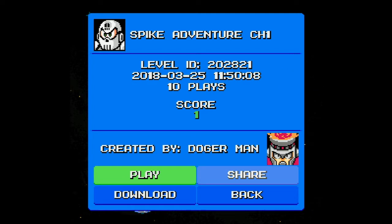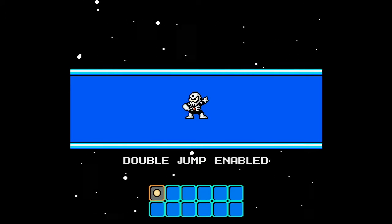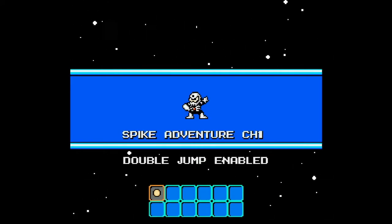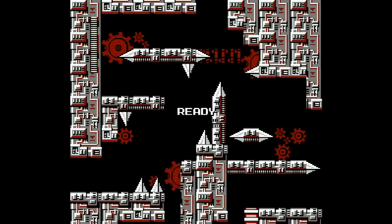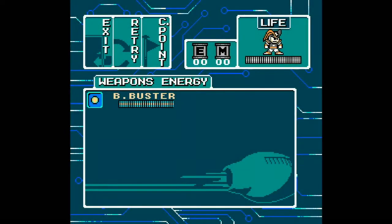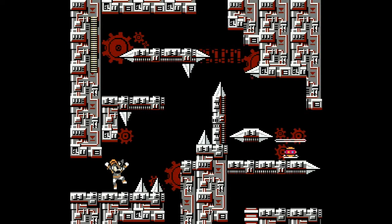This was a level ID that was sent in, and I'm going to try to do at least one Mega Man upload a week — probably more depending on how many level IDs get sent in. But if there's no level ID, just expect one. We get to use Base in this, and Base has a double jump.